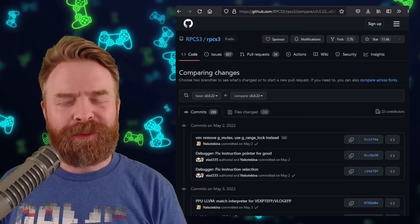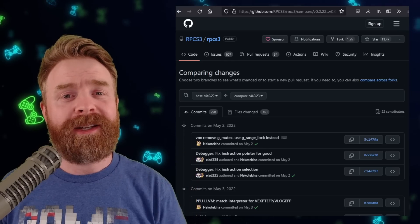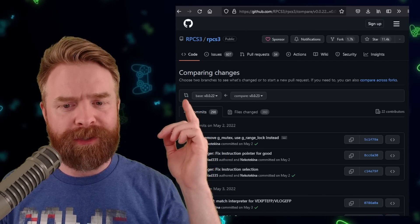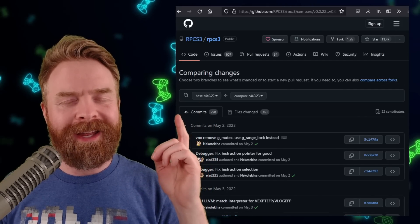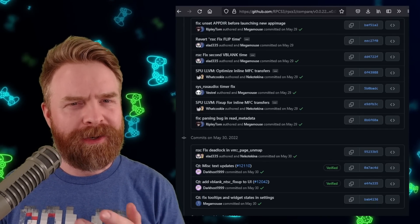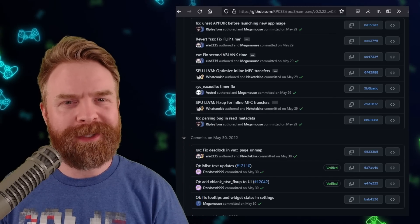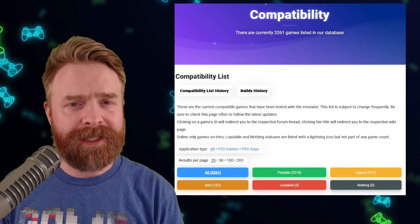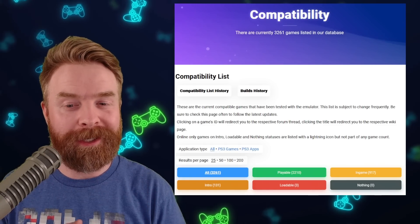Although there is no official write-up for version 0.23 just yet — I'm assuming there will be one soon — you can check out the changes right on GitHub, and I'll leave a link to that in the description below. You can compare version 0.22 with version 0.23, and there are a whopping 298 commits. So if you are using RPCS3, you might want to consider updating to version 0.23.